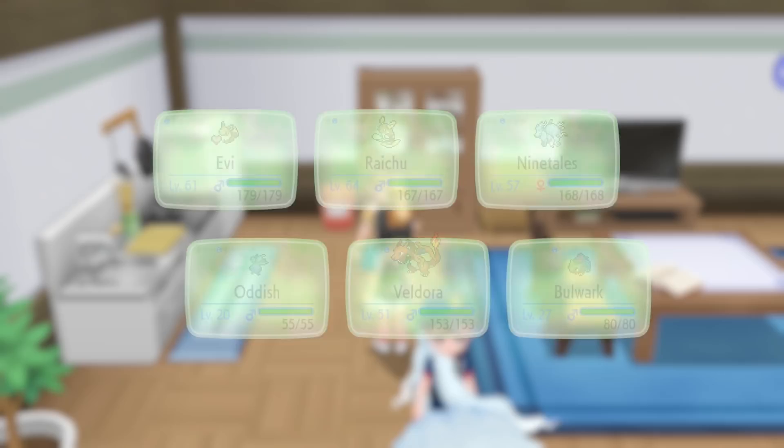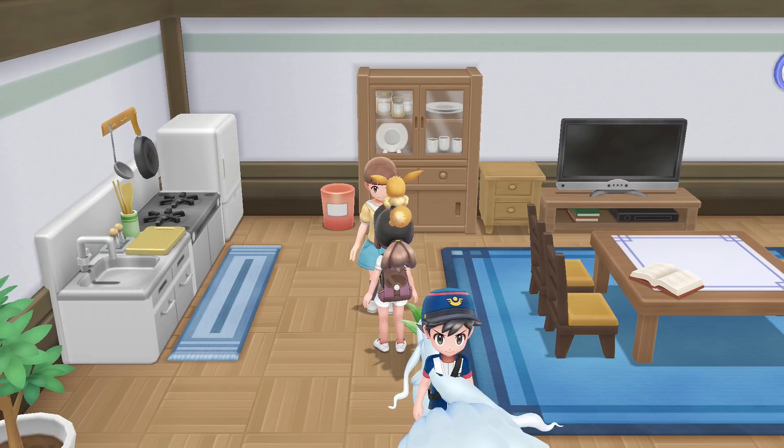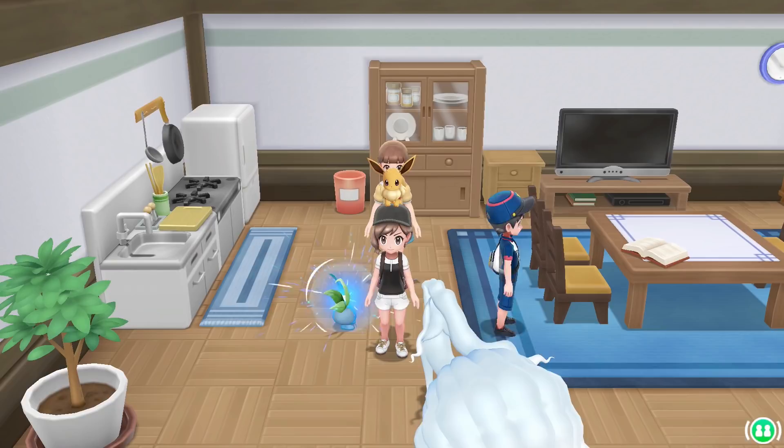Hey Shell, would you like to know how much your Pokemon like you? Eevee really, really, really loves you — I can tell you really trust each other. Of course Eevee loves me. So why is her mother so tan? It's so they only had to make one character model so they wouldn't have to match the skin tone.